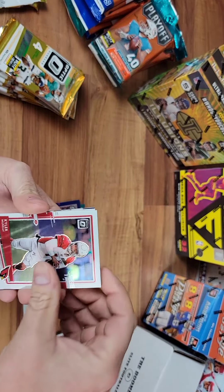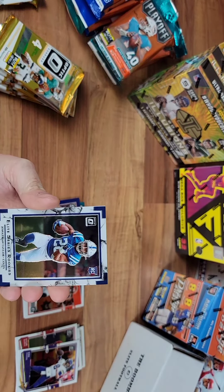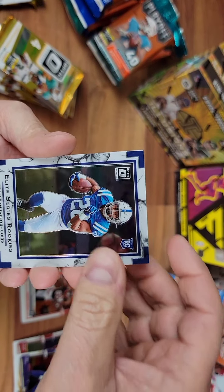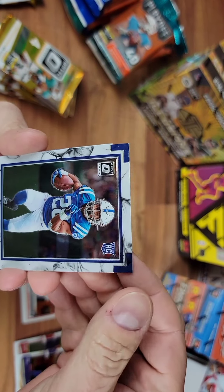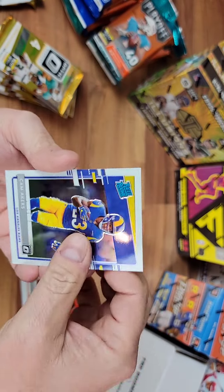Alright. Kyler Murray — that second-year card. Kirk Cousins. Jonathan Taylor — nice looking card too. I don't know what kind of insert that would be, but it's pretty cool. Cam Akers — nice little rookie.